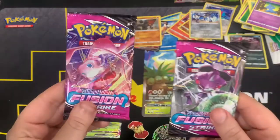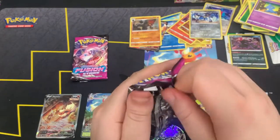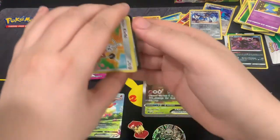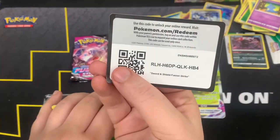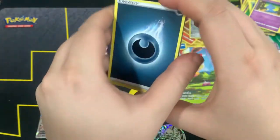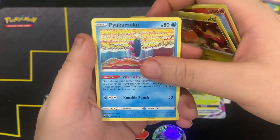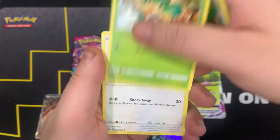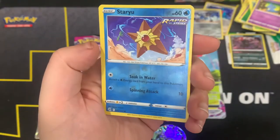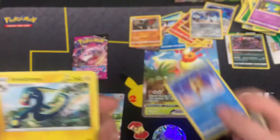Now we got our two Fusion Strikes — are you guys gonna be team Mew or team Genesect? Let's start off with team Genesect, who will have the better pull. Here is the code card. We got Dark Energy, Snom, Scorch, Turtonator, Pikachu, Clefairy, Houndoom, Wooloo, Pancham — oh I love this artwork — Galarian Darumaka, Starmie as a reverse. I definitely don't have that card, and Electrode non-holo.